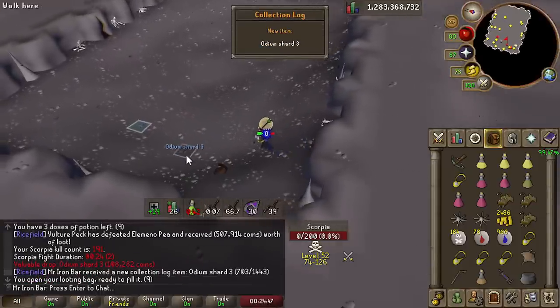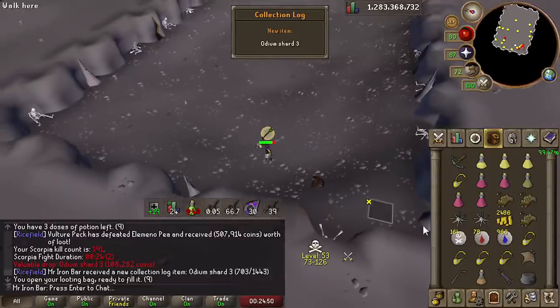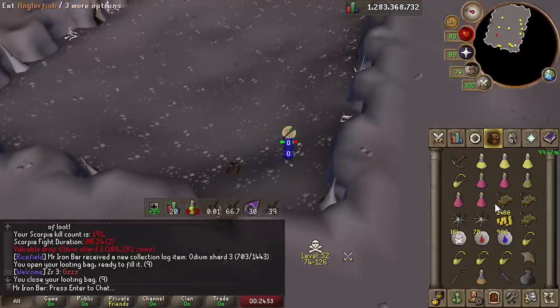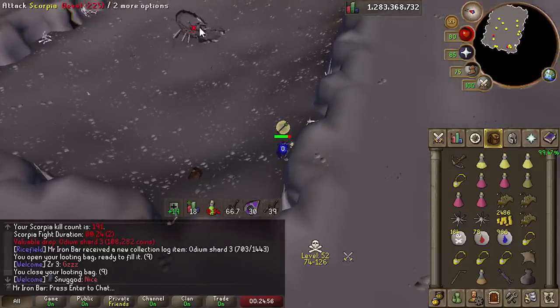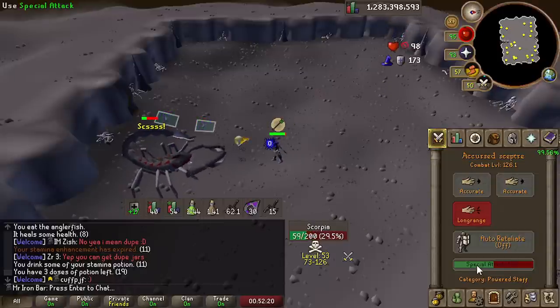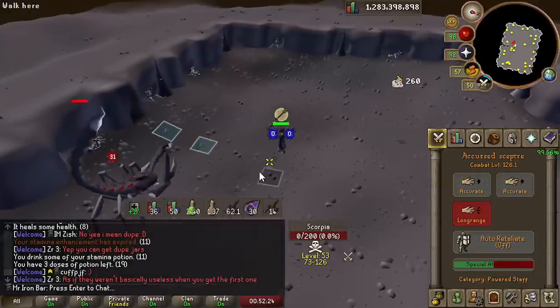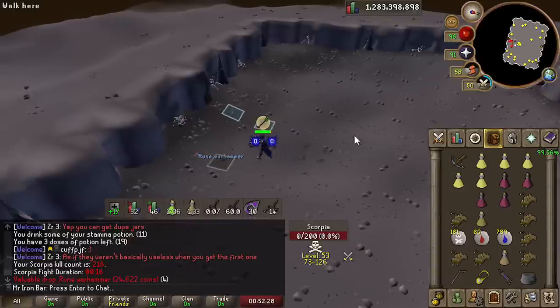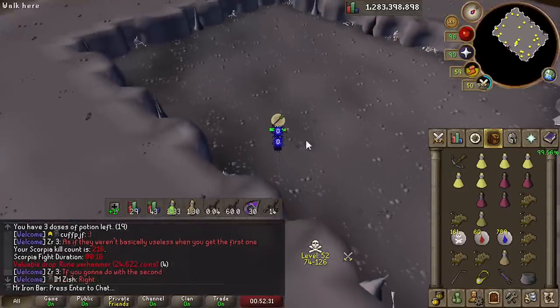Oh, I got ODM Shard 3 — collection lock slot! I already got ODM a long time ago but that is very cool. To kill it fast, we're gonna use the spec to try to skip the healers if possible. Helps a lot — if you can skip the healers you save a lot of time. Look at that, a 16-second kill!